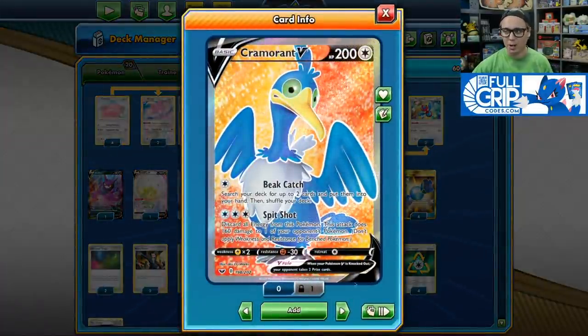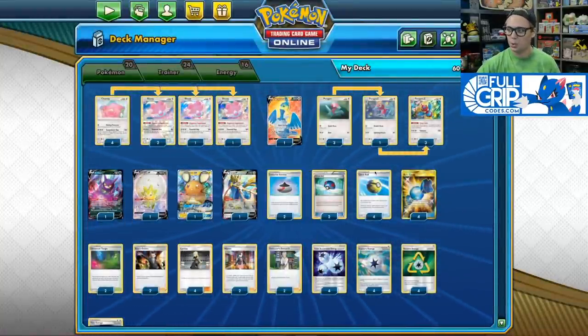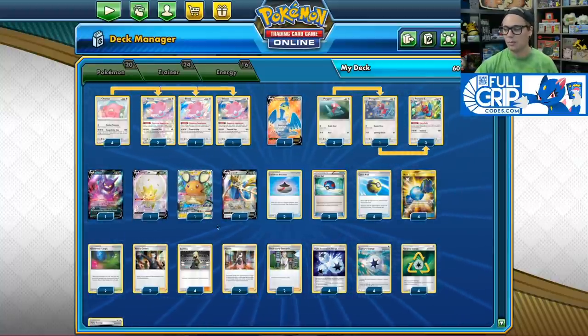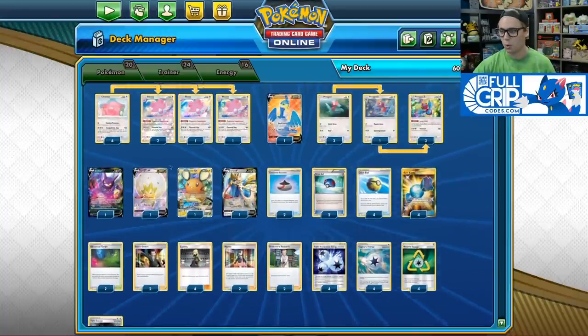To back up our Blisseys, we've got a copy of Cramorant V who can Spitshot to help knock out Dedenne's on the bench. We've got two Evolution Incense, two Great Ball, four Quick Ball, four Rare Candy, and some nice shuffle draw: Cynthia, two Marnie, two Professor's Research, two Boss's Orders.